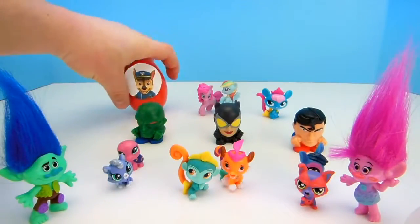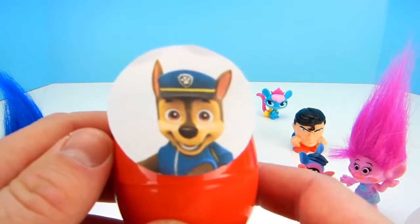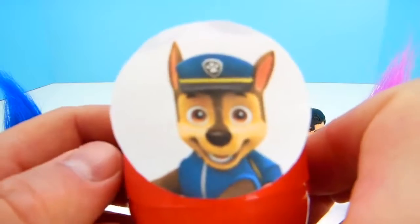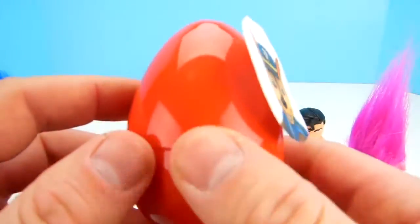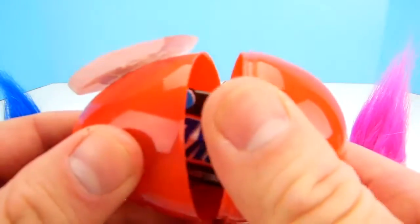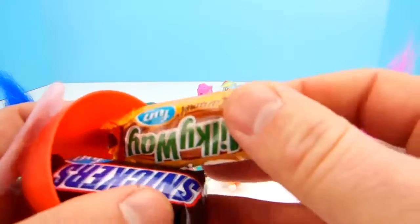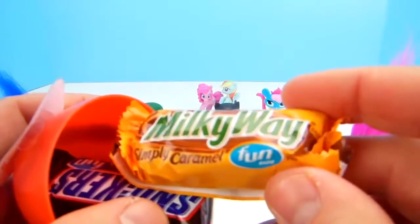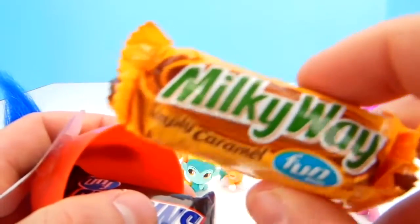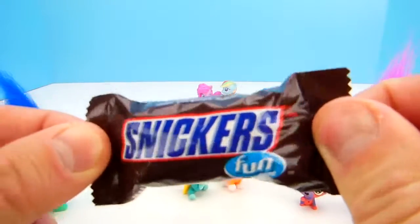Alright guys, we have one more surprise toy! Do you know who this is? That's right — this is Chase from Paw Patrol! Chase is our police dog — he works very hard to keep all of the pets safe! Should we open up his surprise egg? Let's open it up! It's a Milky Way Simply Caramel Bar — this is a fun size! I love Milky Way! It's a Snickers bar! Snickers is super fun!